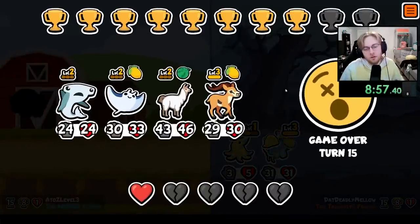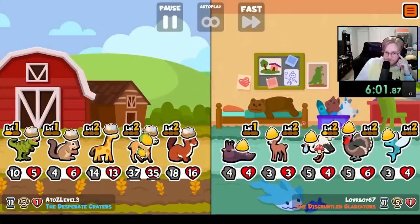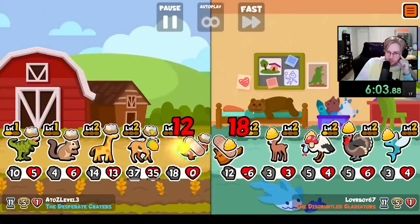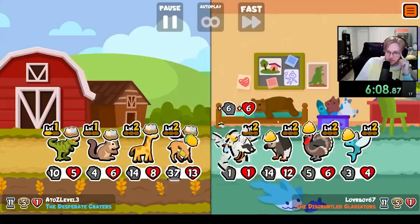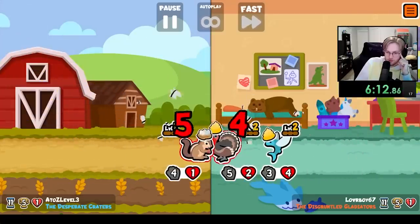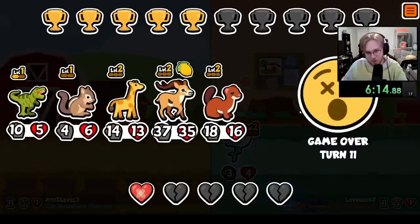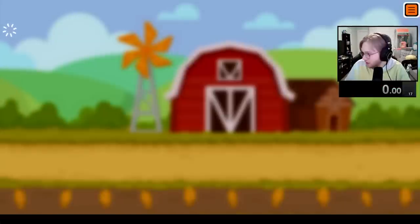Oh no. Good thing we got the lemon here. But yeah, see — flying fish is done, doesn't do anything now. Now it's only turkey that's going crazy. Alright, well you can summon a scorpion — that's fine too. I didn't care at all. To the doubters. Alright, we're gonna win this one.